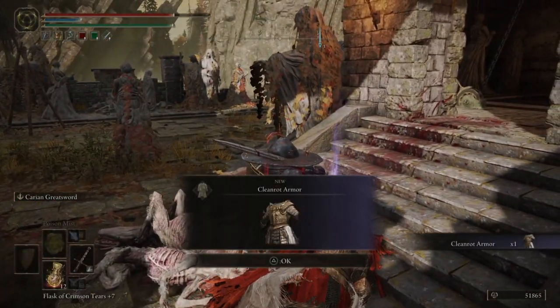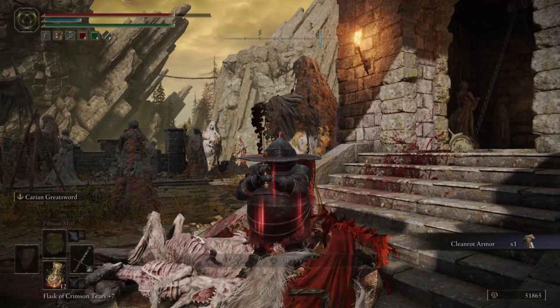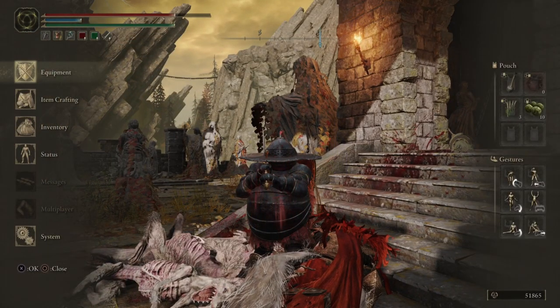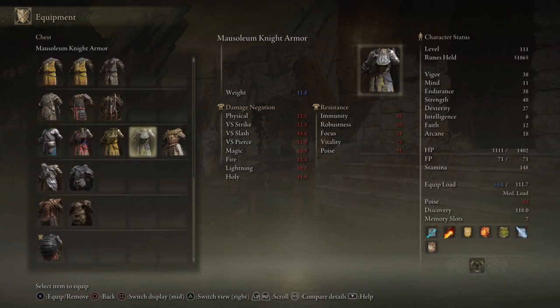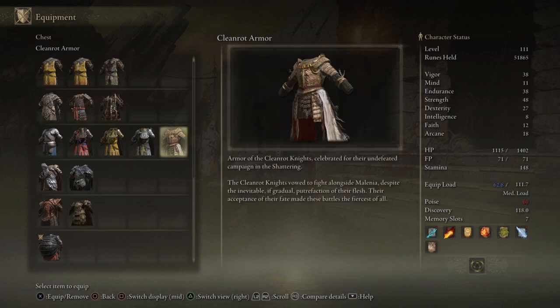This guy drops the gauntlets, he drops the sword, he drops the greaves, he drops the helmet — I've got all that stuff as well, but this is mainly about getting the Cleanrot armour here.